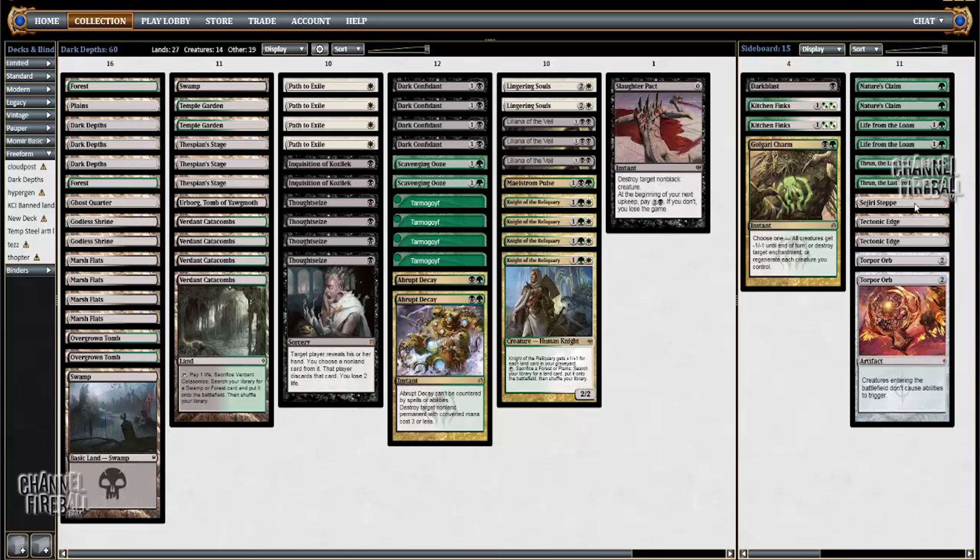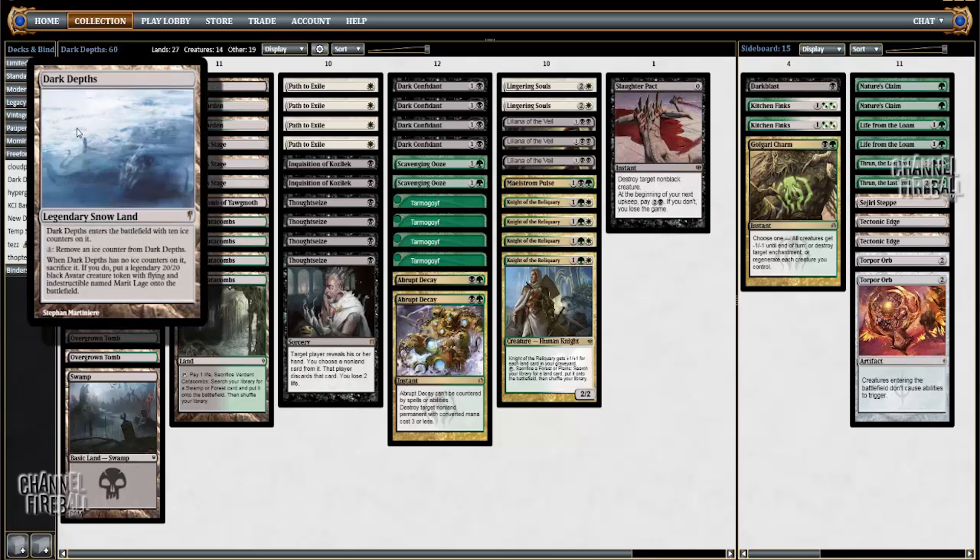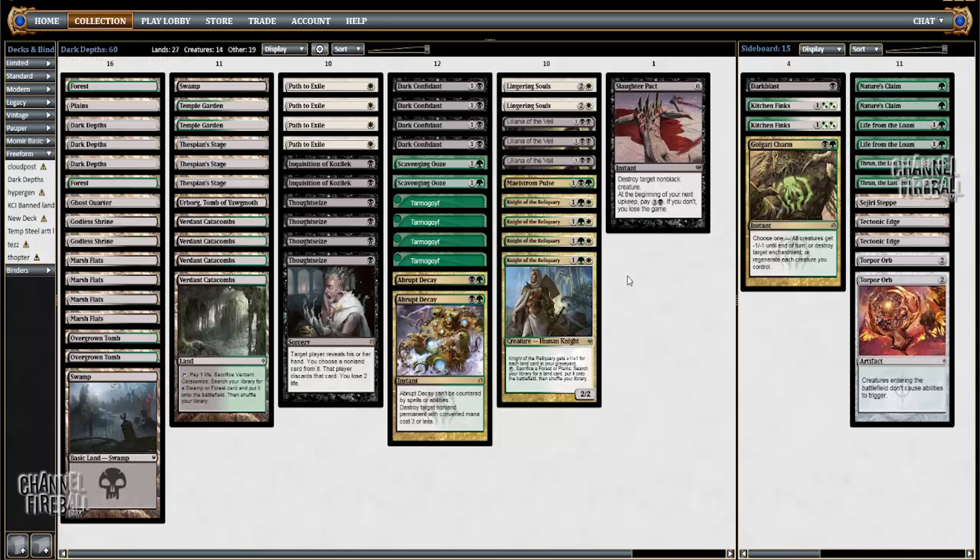The Slagstorm — actually Sejiri Steppe — in the sideboard was a suggestion by Jeff Hoogland. I talked to a few different people who are known for their work with Junk and Dark Depths in particular. He suggested the Steppe as a way for Knight of the Reliquary to counter opposing Path to Exiles, which can be a big deal. It's also a way for the Knight to force the 20/20 through prospective blockers. Like if they have a Restoration Angel or Lingering Souls — Lingering Souls can be very frustrating to win through with a 20/20 token. But if you have a Steppe in your deck, you can just say: alright, protection from white, kill you.